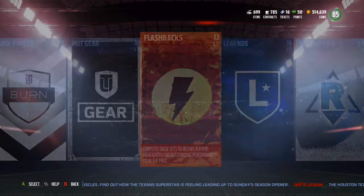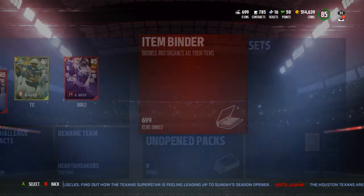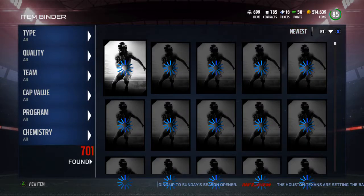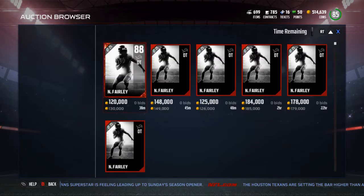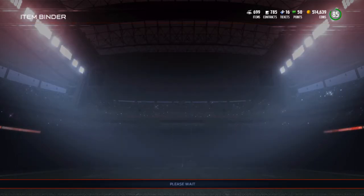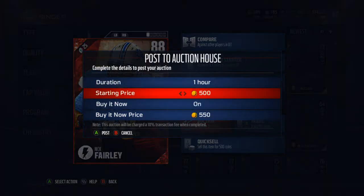Let's back out and see what he's going for on the auction, because with these ultimate packs available that give guaranteed flashback collectibles, his set will get done pretty quick. I want to move him as fast as possible. The cheapest one up is 126k, so I'm going to go a lot cheaper — around 115k. I'd make a ton of coins if I can sell it at 115. I'm just going to keep posting it for an hour.